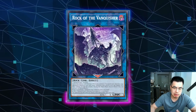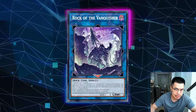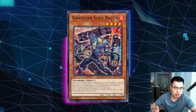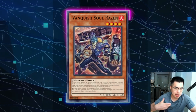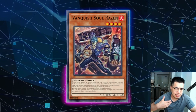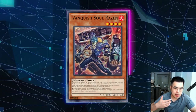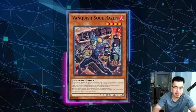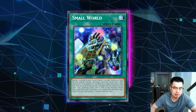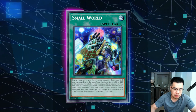Using the Link 1, which is Rock of the Vanquisher, they special summon Razin back to the board and constantly search the attributes they need so they can start popping things. So if you Ash the Razin, typically this means they're not able to get to their next play, and their hand doesn't get what they need for the attributes. And if they don't have Razin and they're activating something like Small World or Pot of Prosperity for six, I would definitely Ash those as well, just to make sure they don't have access to Razin and don't have the tools they need to get into their toolbox.